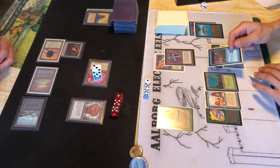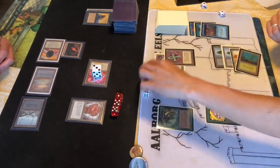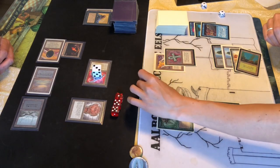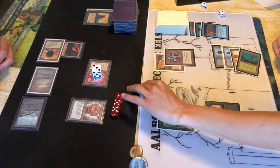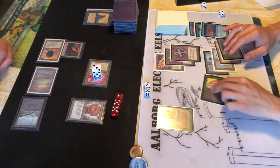He plays a land which deactivates the Arborea - but he Time Walks, so that makes sense. He takes the next turn and plays another Ankh of Misra - now I can't play any lands and the Black Vice will really hurt me next turn. He shouldn't play anything and the Arborea will protect him.